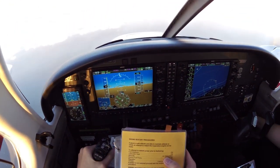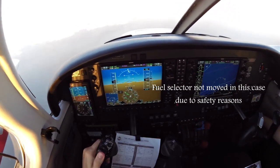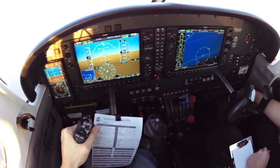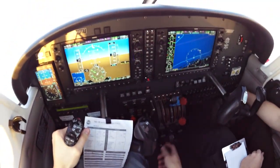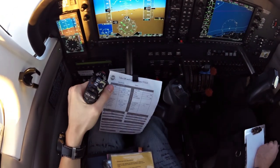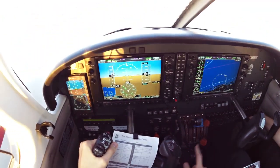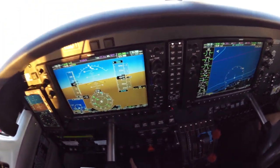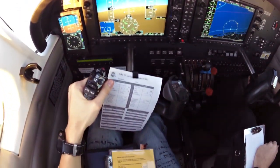We'll attempt to restore power. Power the feathering fuel selector — confirm, up. Preheat: on, left. Preheat on. Mixture — I'll advance the mixture to full. Pump. Pump. Confirm pump is on.